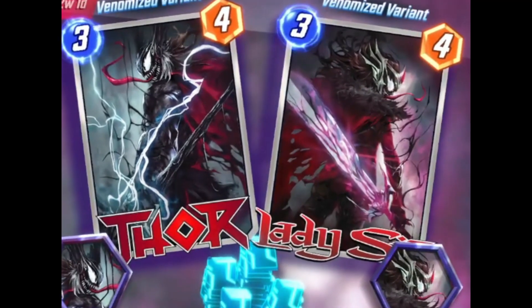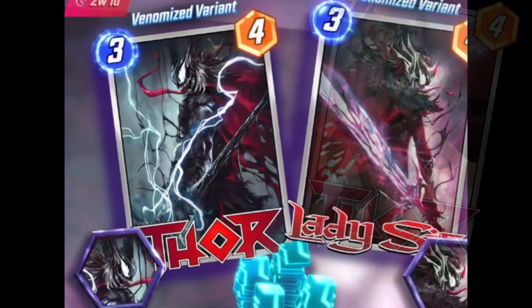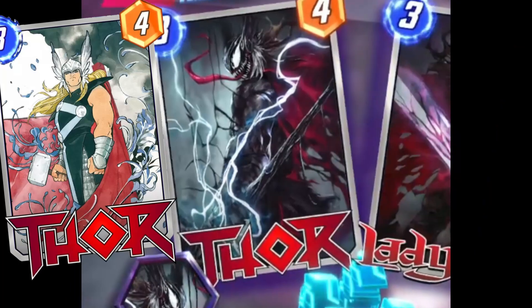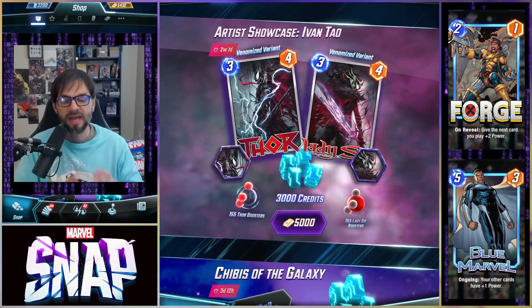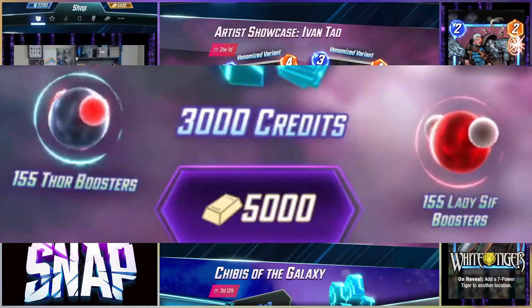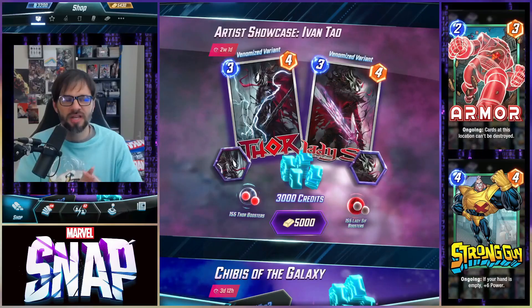With this bundle you get two very awesome variants. The only downside is that the Thor Venomized variant — we recently had some other Thor bundles. Some newer players are getting the cool Peach Momoko bundle if they're looking to spend at all. The Lady Sif Venomized variant is also very awesome. As far as the variants go, this is top notch. You obviously get some avatars with that, and then 155 boosters as well.